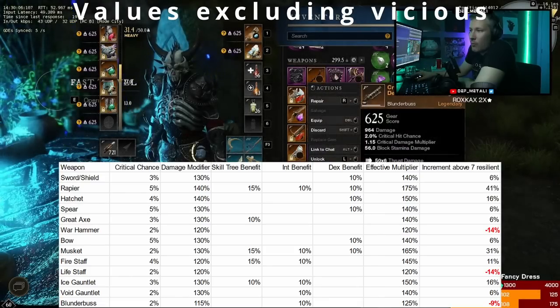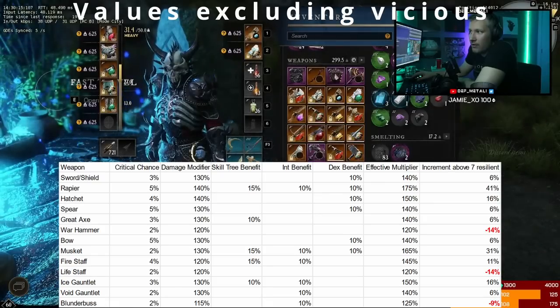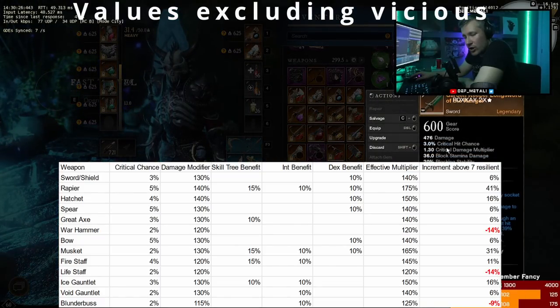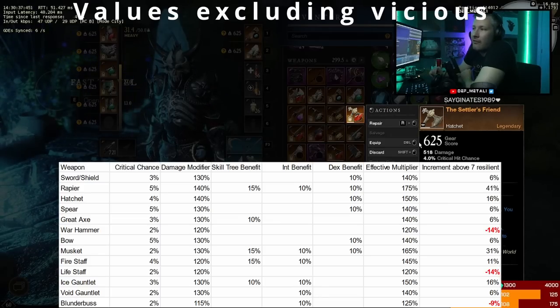Other than Blunderbuss and War Hammer, every weapon can really benefit from Vicious and crit damage multipliers. Rapier already has an effective 1.4 crit damage multiplier. Firestaff has an effective 1.45 — there's plenty built into the tree and lots of people run Vicious on their Firestaff as well. Lots of people run Vicious on their swords. All of these Dexterity weapons have really high multipliers. That said, Vicious isn't always the best perk — things like attunement are sometimes better — but those weapons can all fully benefit from Vicious.